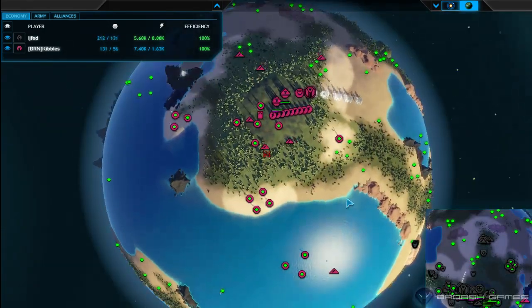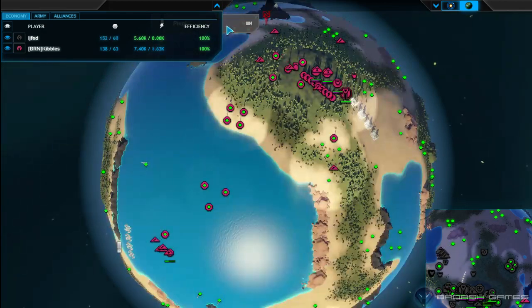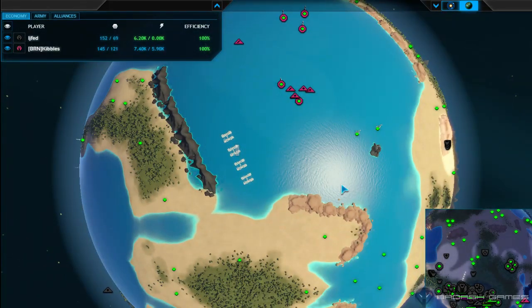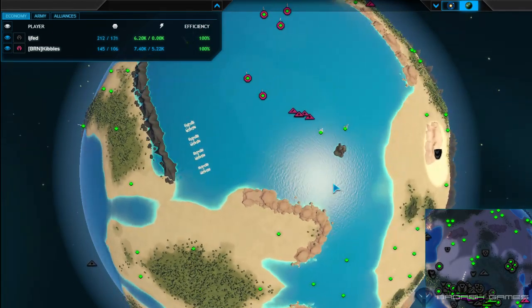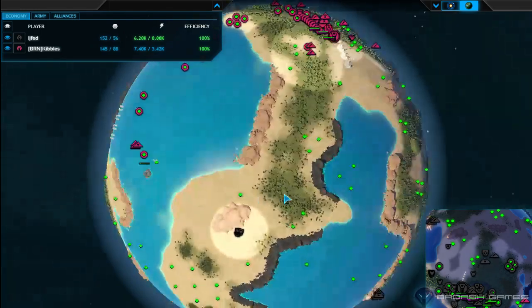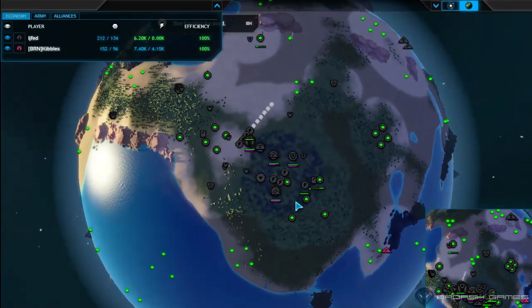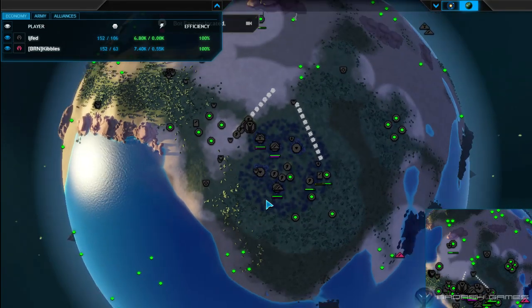It appears Kibbles does have some naval queued up — quite a few, which would definitely be an advantage. But he still hasn't seen those fabbers in the back of the map. Life It now has the metal lead, but it's still fluctuating due to grabbing trees.